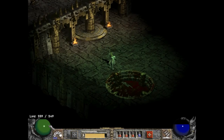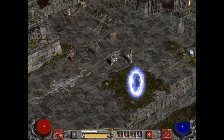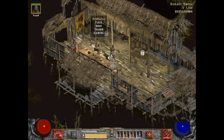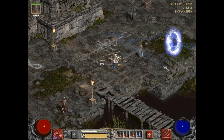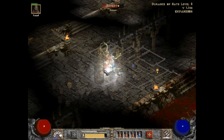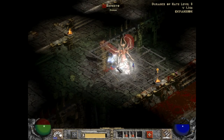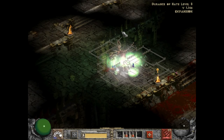Losing that circlet made a bigger difference than I thought it would. Fazelle is dead. Let's run all the way back here. Yeah, I'm surprised I made it back too. Fazelle, from the top my friend — from the top, we got this. Let's go get some Mephisto.